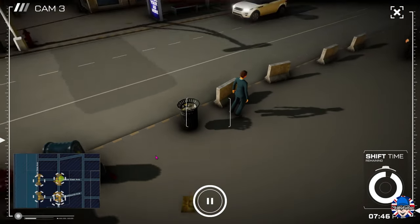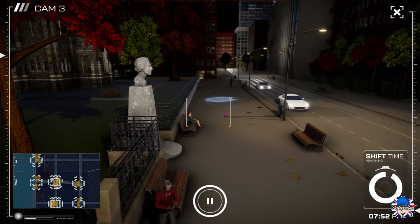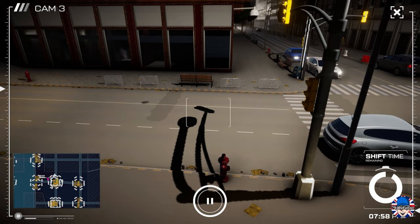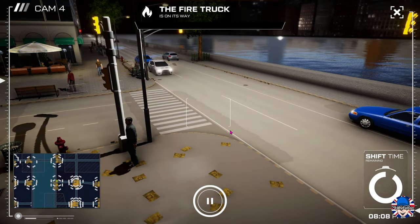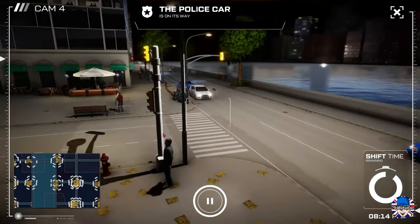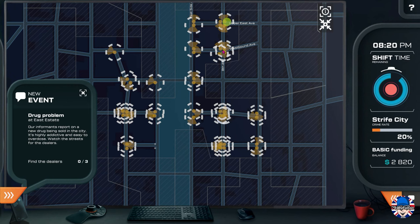You can use the keyboard keys to control the camera, and it's actually a lot easier and smoother. A and D move left and right, W and S move up and down, and Q and E zoom in and out. It's a lot easier on the keys — the mouse just doesn't seem as smooth, but maybe it's just me. I use both sometimes.